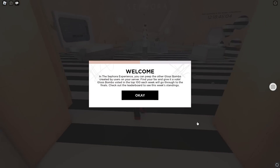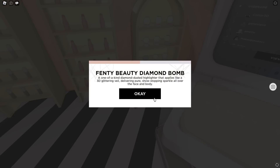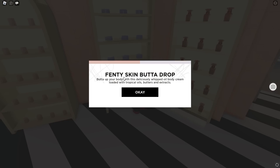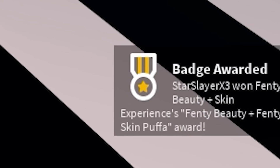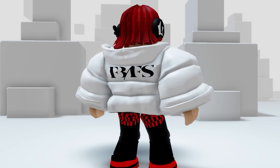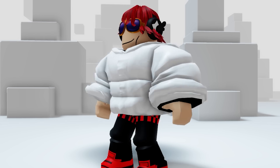Just kidding — we actually just need to click on each of the different items in this store. Once we click on all of these items, we will get the free item badge. How easy is that? Now we have a new cool marshmallow jacket. Very yummy.